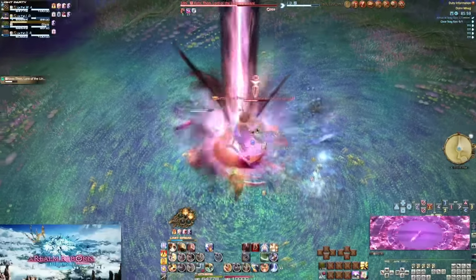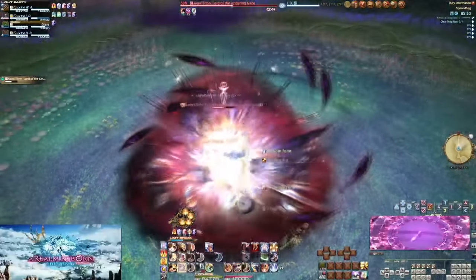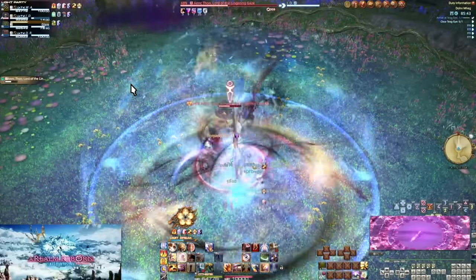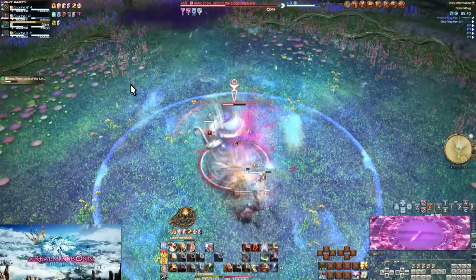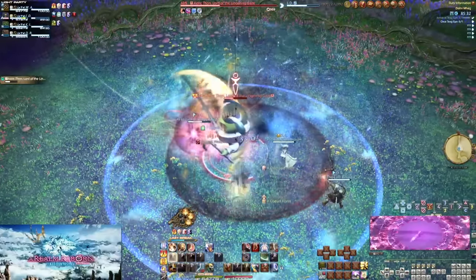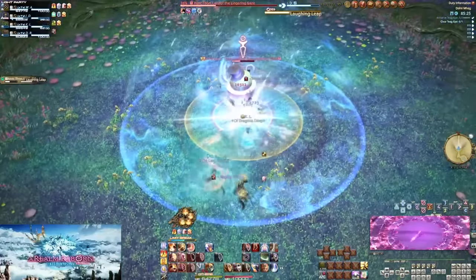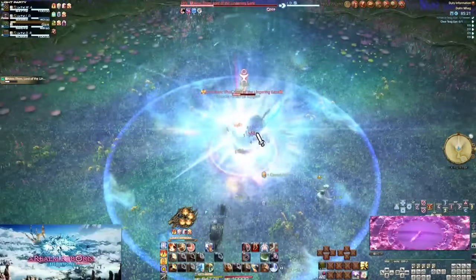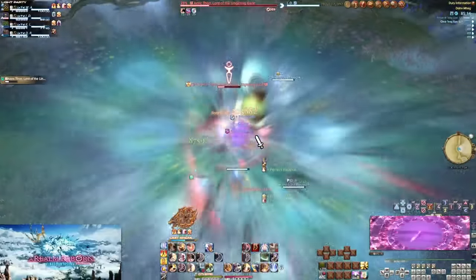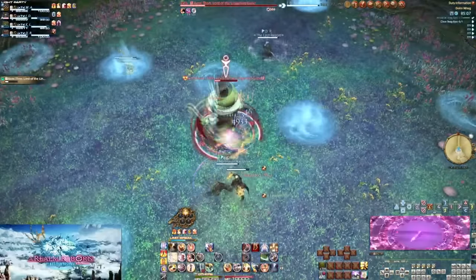The first boss is neat — constantly spamming the ground with puddles you have to dodge, and there are two tiers so you can watch where the safe spots are and move as you go. It's hell for casters though. Then you get into the foresty area instead of the flowery area — I think I like the look of the flowery area more. The music's alright, but I don't like the trash pulls near the big tree pool.